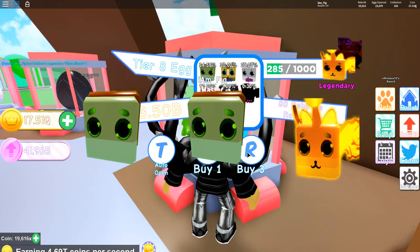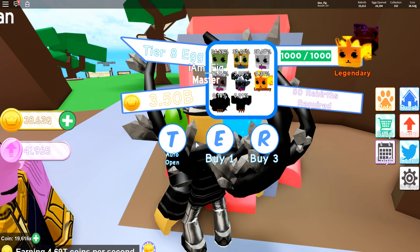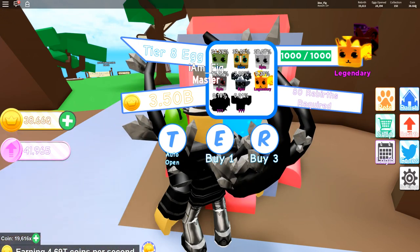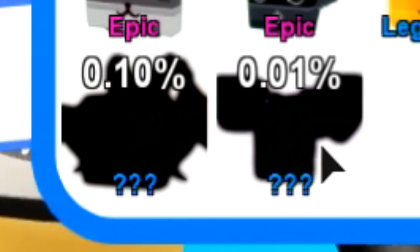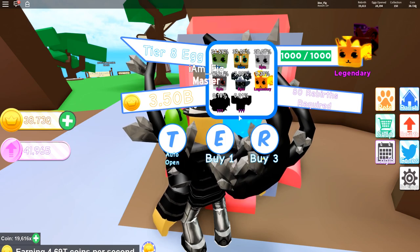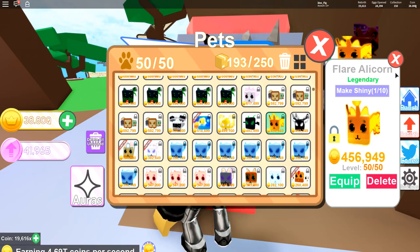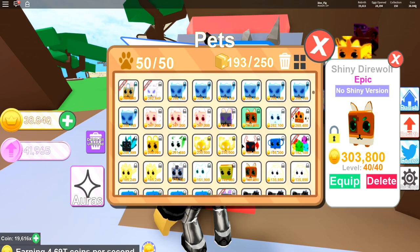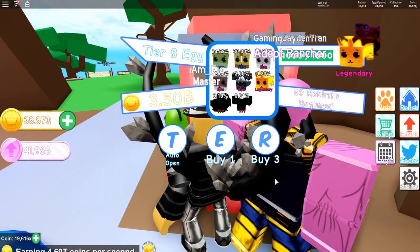I just got my first legendary — a Flare Alicorn! So I hatched 1,000 tier 8 eggs and only got one legendary. It makes sense because the last two legendaries have a 0.10 and 0.01 chance respectively. I did get a bunch of shinies though — shiny Thieving Crows, shiny Dire Wolf, shiny Horse, and shiny Moonbears.